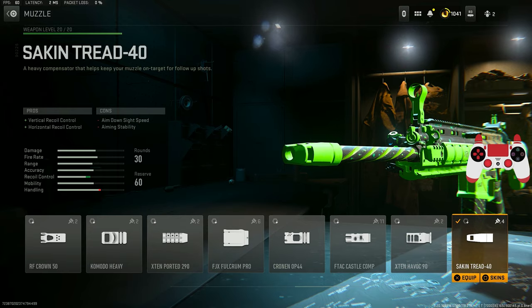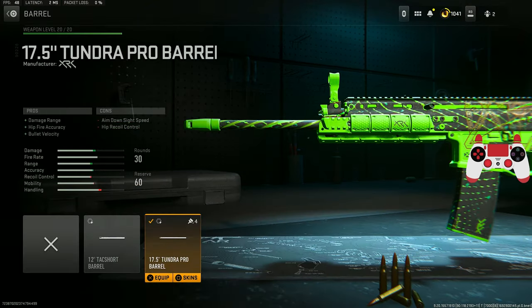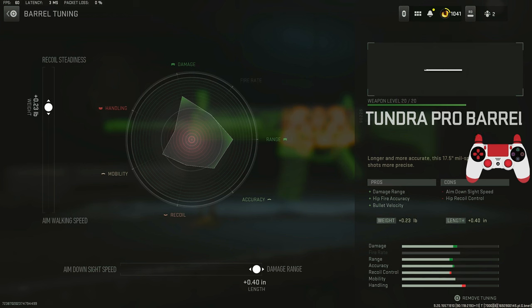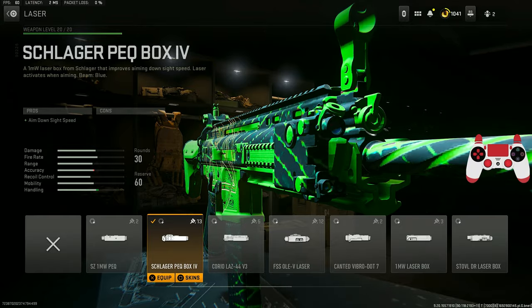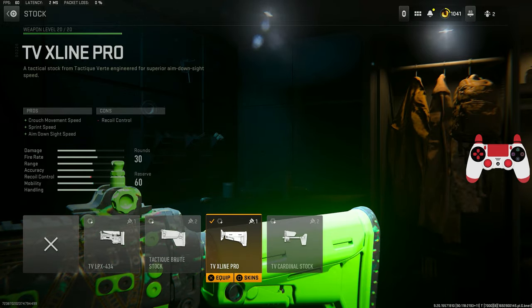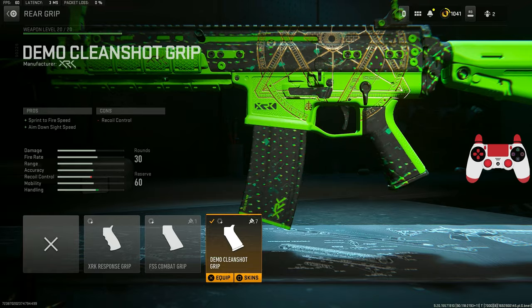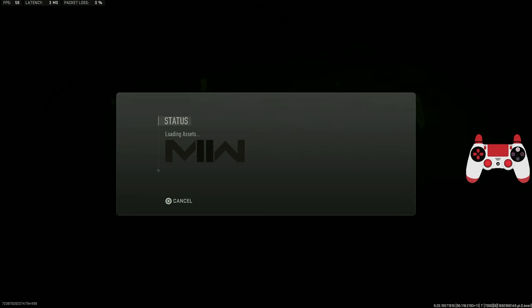For the first attachment, the Sakin Tread 40 Compensator for vertical and horizontal recoil control, tuned for recoil stabilization and recoil control. The Tundra Pro Barrel for damage range, hit fire accuracy, and bullet velocity, tuned for recoil steadiness and damage range. The PEQ Box laser for mobility — aim down sight speed, tuned for ADS speed and sprint-to-fire speed. The VX Line Pro Stock for movement speed, ADS speed, and sprint speed, tuned for ADS speed and aiming idle stability. And the Demo Clean Shot Grip for sprint-to-fire speed and ADS speed, tuned for ADS speed and aiming idle stability.